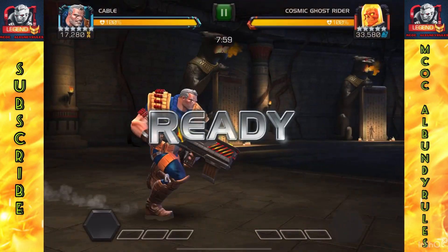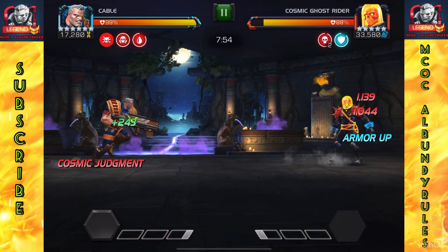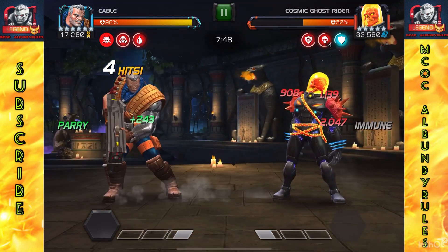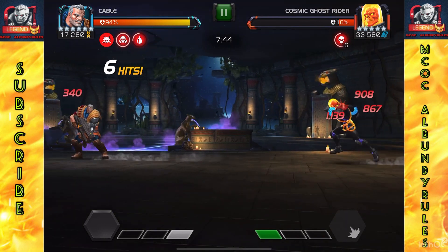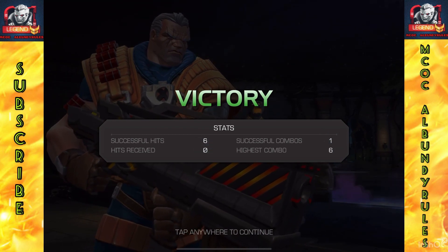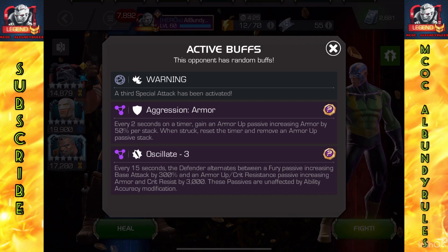Now going to the Cosmic Ghost Rider fight. I've already gone through a handful of fights in very little time, which is nice. Most of this video is loading time — very little of it is actually the fights because the fights just melt away. Cable is just a speed demon in fights. Could make him even quicker if I threw more hits in, but again only six hits needed for that KO as I'm working towards the 13.